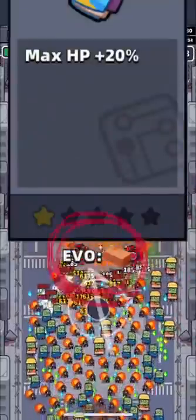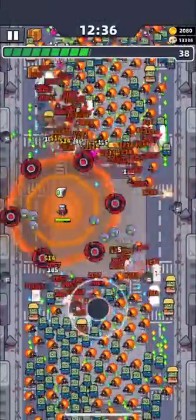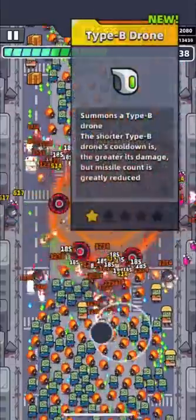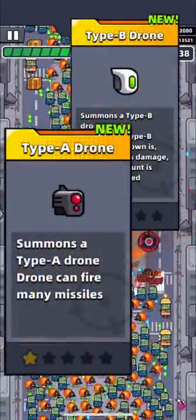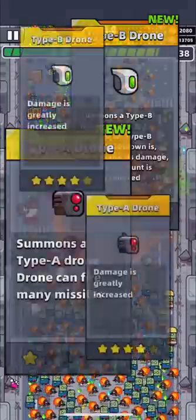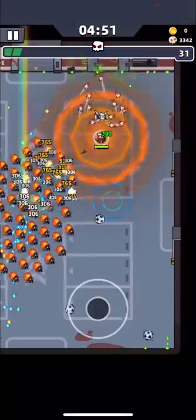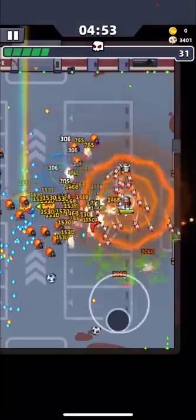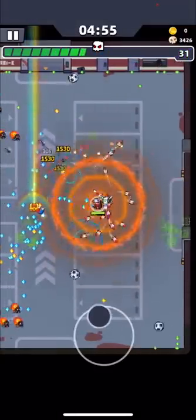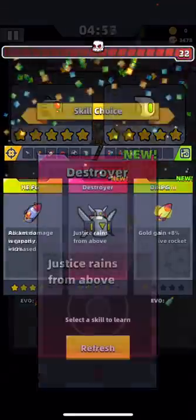As you could guess, this means evolution. But there are weapons which don't have a supply skill: type B and type A drones. You can still make a next level drone — you need both drones and they must have 5 stars to become the Destroyer. With other weapons, their supply skills may have 1 star, but with drones you must have them both at 5 stars.